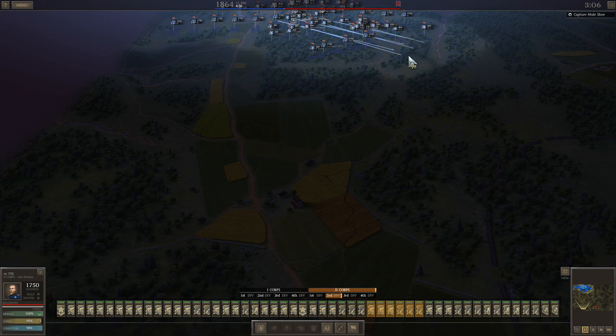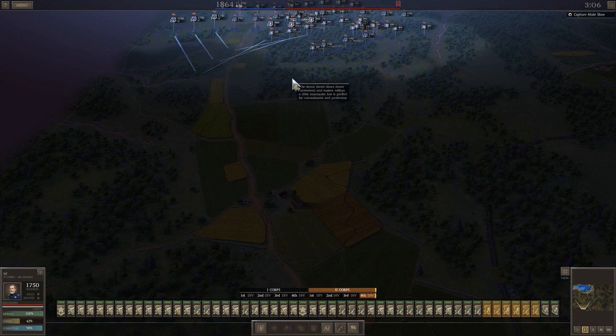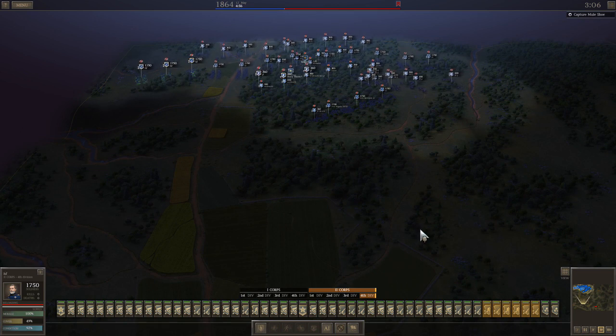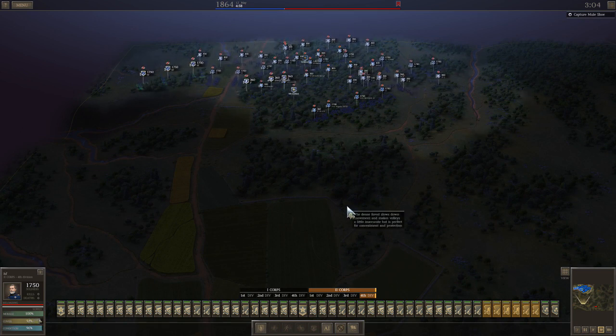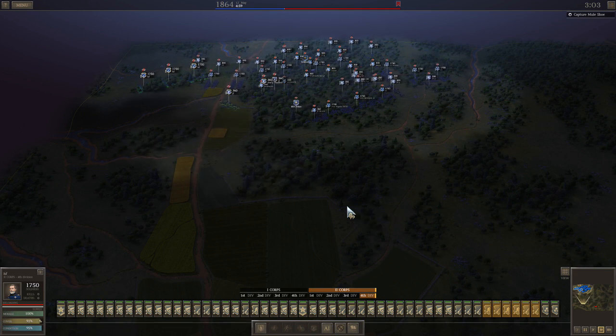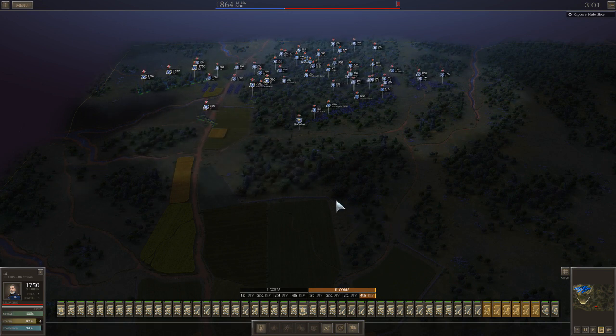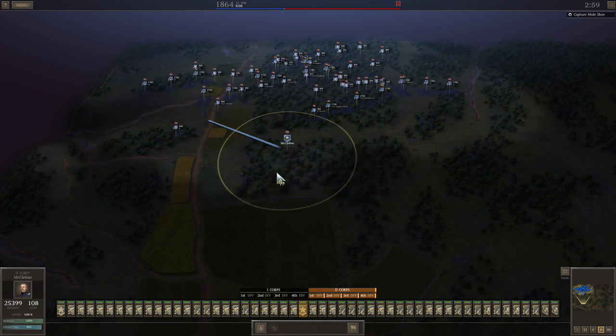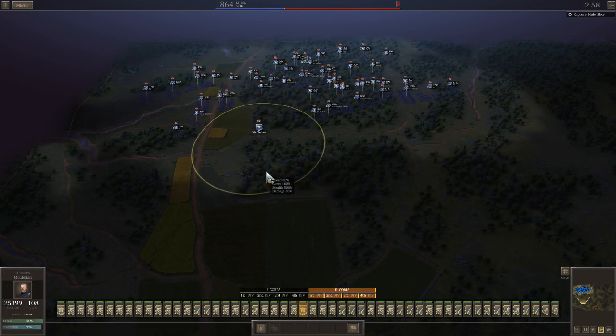I'm showing you where generally I'm going to move units to. I'm going to take up a nice defensive position and get all my artillery into place. I'm moving people by division. This just takes a moment, but I wanted to talk for a second — I brought in three snipers, and they do a very good job.